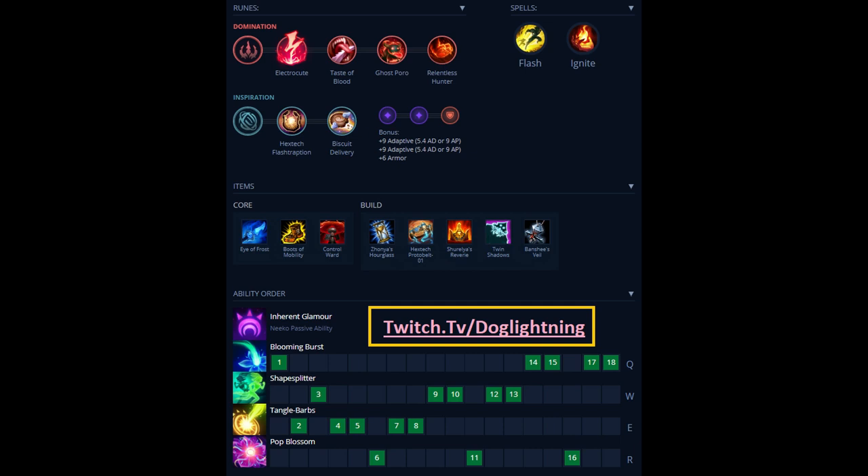Next, you're going to want to get either Protobelt or Shurelya's. I go Protobelt if I'm snowballing because it can allow me to snowball more, but if I'm falling behind or my team's behind, Shurelya's is honestly a lot better. It's a cheaper alternative and you can use it to help your team kite away or to still find engages.